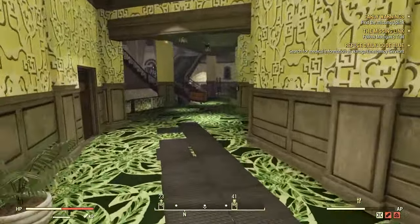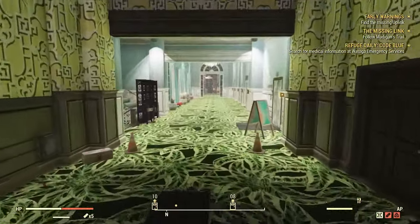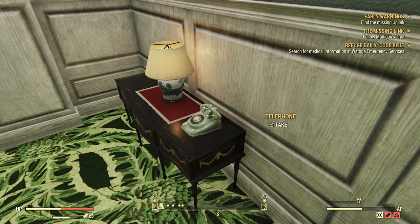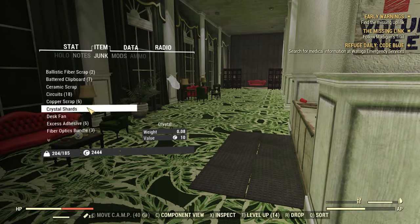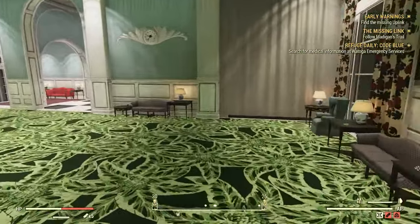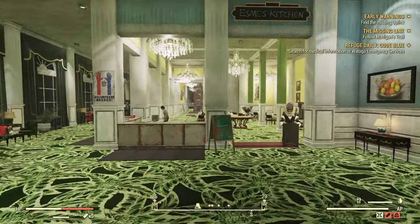You want to head back down the hall. It's right here in this little Esme's Kitchen, and then the last one is going to be right here. That leaves you with 16 telephones. There are one or two more you could find but they're pretty difficult, and I think they may have actually been removed with some of the content that was added.